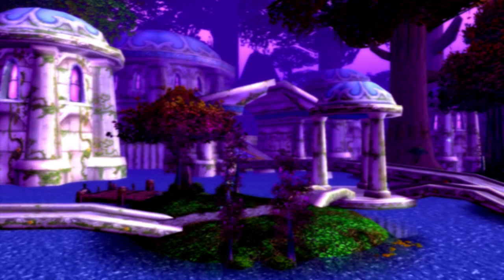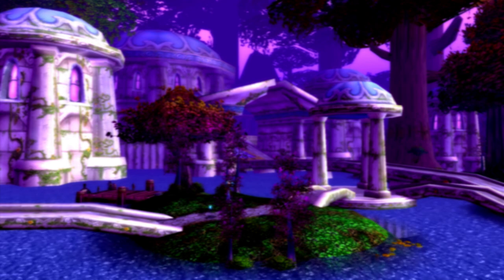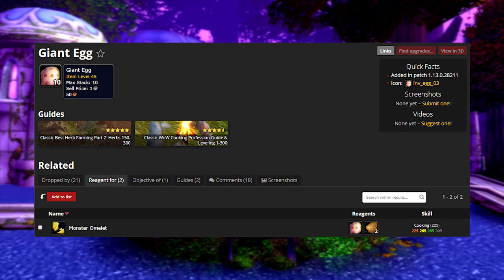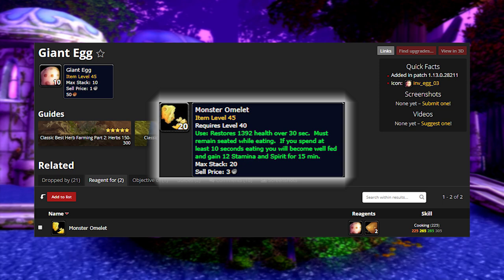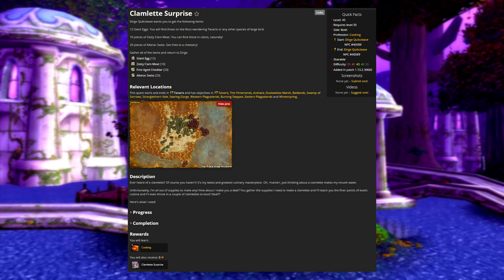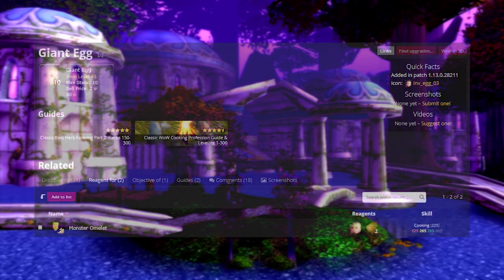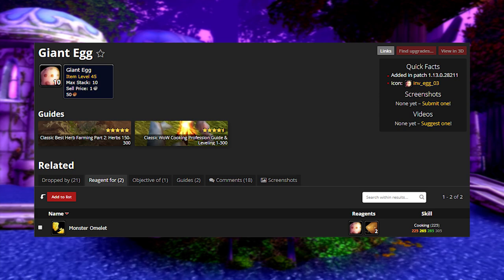This item is worth a lot right now relative to the market, and within a couple of patches it'll be worth less again. It's the Giant Egg and it drops off of higher level birds, similar to the small egg. On my server specifically they're selling for 50 silver a pop, so if you get two that's one gold. They're used to make the monster omelette, one of the best food buffs right now, and main tanks going into progression are using this non-stop. It's also used for a cooking quest called Clamlette Surprise, which unlocks cooking all the way up to 300. Right now is the time to farm and sell these.